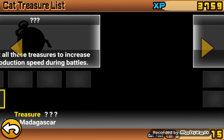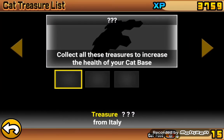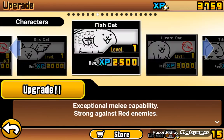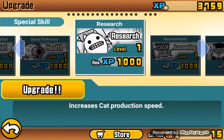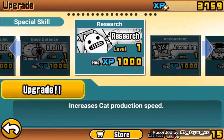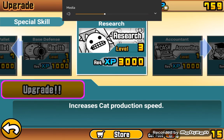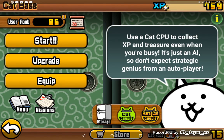This increases cat production speed. Research is way the best, because I can get titan eventually, and I'll be able to produce titan. There's three titans in one second in this gameplay, hopefully. So that's it, that's all I wanted to show you. Bye, everyone.